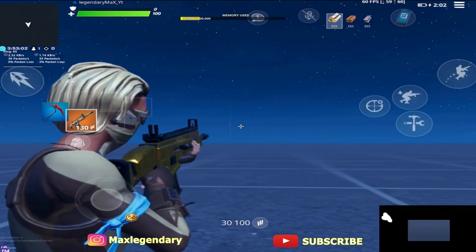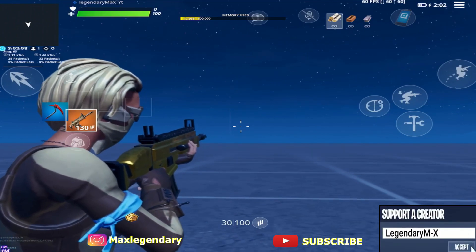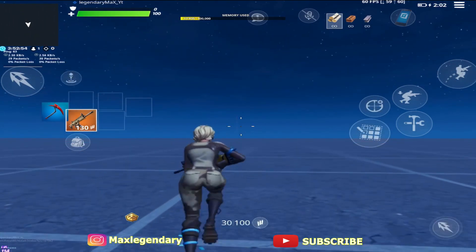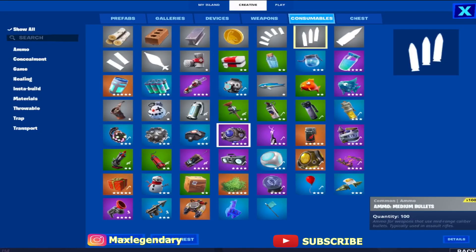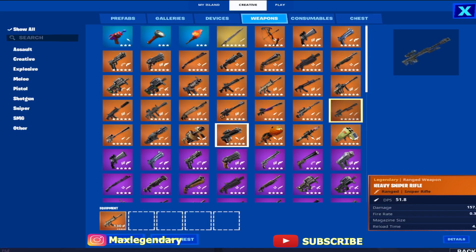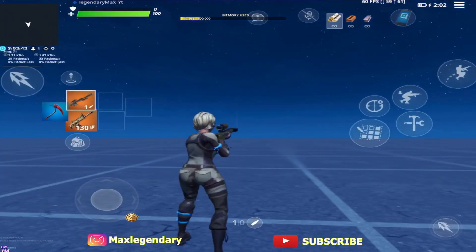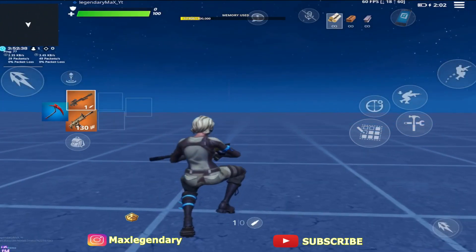Welcome back. In today's tutorial I'm going to show you how to get a custom crosshair on Fortnite mobile. This can improve your aim. As you guys know, the sniper doesn't have a crosshair — let me demonstrate. I'm going to select the heavy sniper. See, there's no crosshair for no-scopes, but if you zoom in there actually is one.